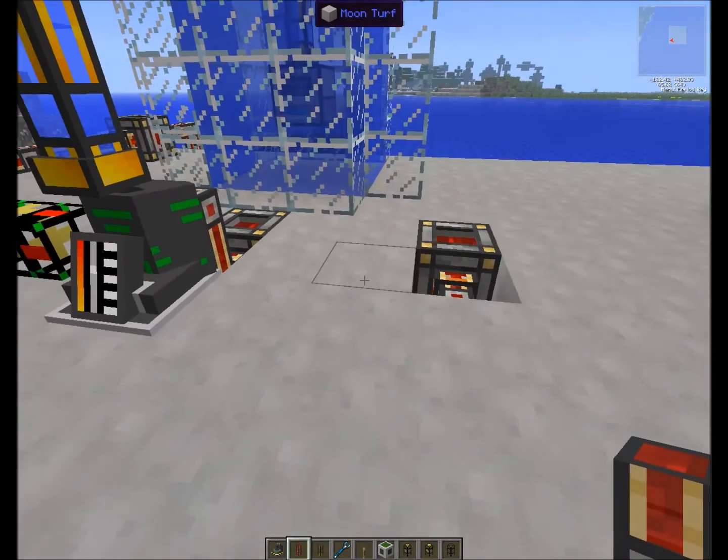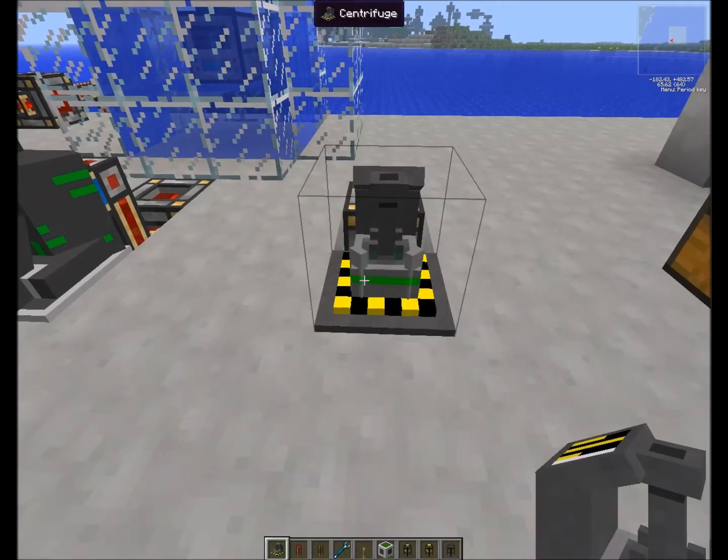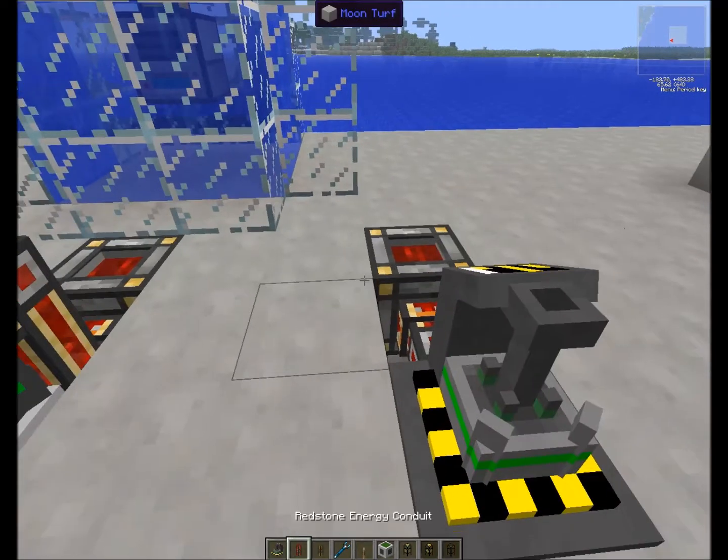Now we're going to pump up the gas into a centrifuge. Let's place the centrifuge like so, and power it from the back as well.